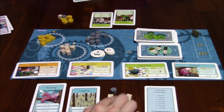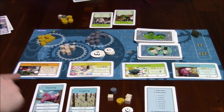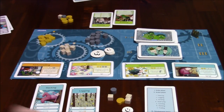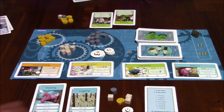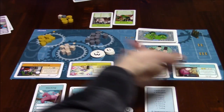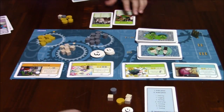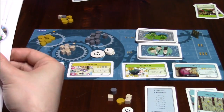Now it's my turn — do I want to buy anything? I need two food for these. I could buy this fortune telling card. During the development phase, you can look at the top card and buy it. Instead of just looking at what's face-up, I can look at the deck and decide whether I want to buy that instead. I'm not going to buy anything. These go into the discard pile. That's the cleanup phase done.